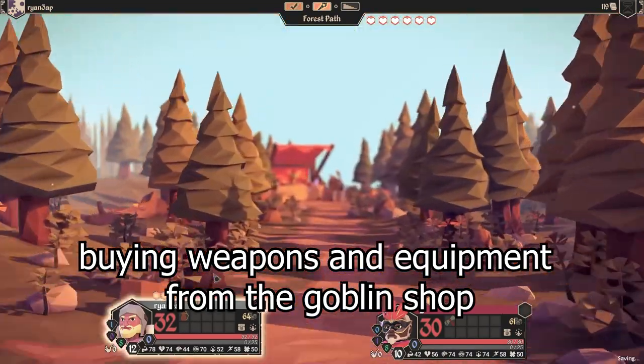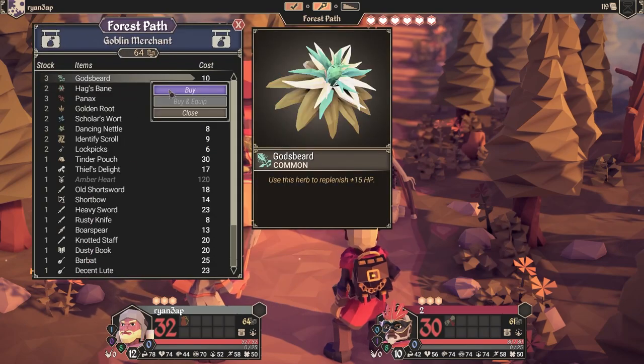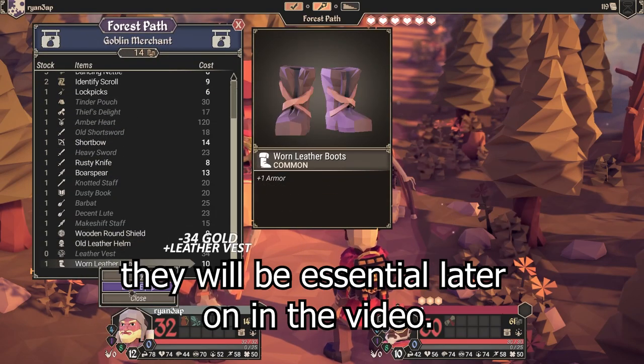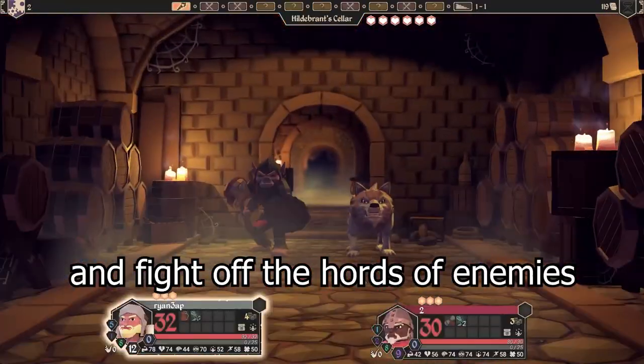Start the game off normally, buying weapons and equipment from the goblet shop. But most importantly, you should get lockpicks — they will be essential later on in the video. Start the quest and fight off the horde of enemies.